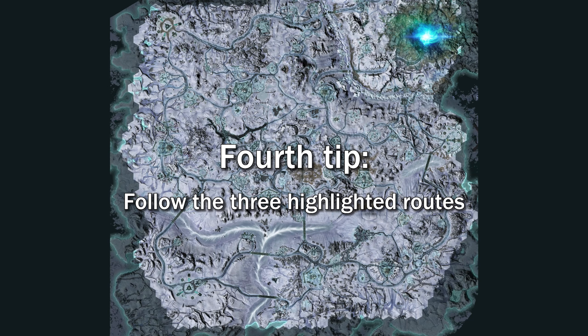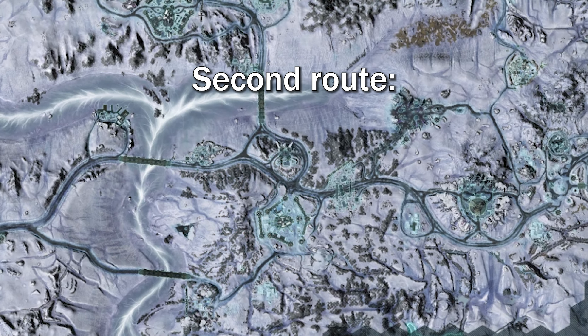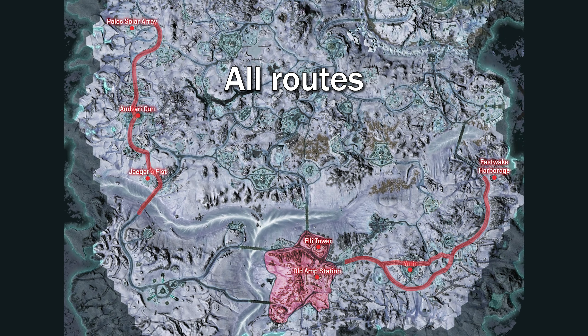Fourth tip, follow the three highlighted routes. The first route is the Old Abandon AM station south of Ely Tower — double check the hills here for spawns. The second route is the road from Ely Tower all the way through Ymir to Eastwake Harborage. The third route is the road through Jaeger's Fist and Envara containment site all the way up to Palo Solar Array. Alternate between the routes to maximize your efficiency.